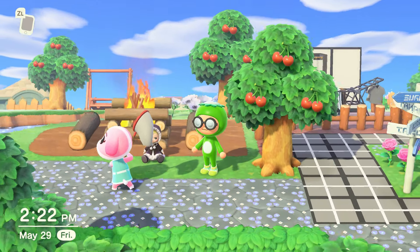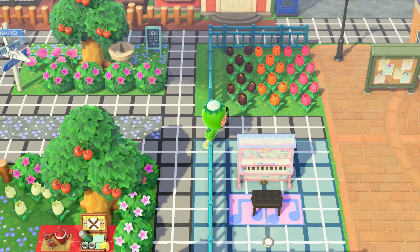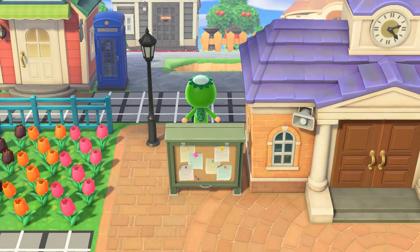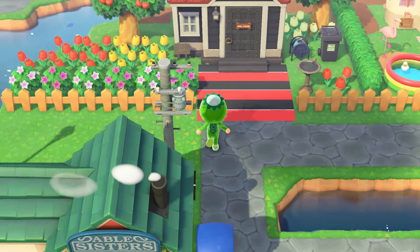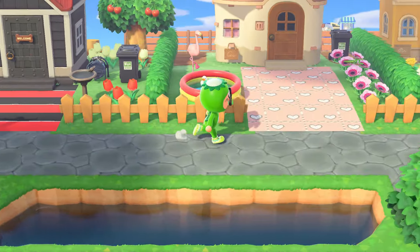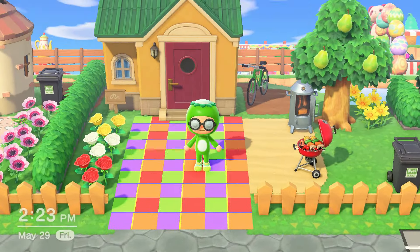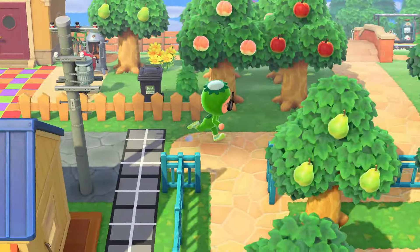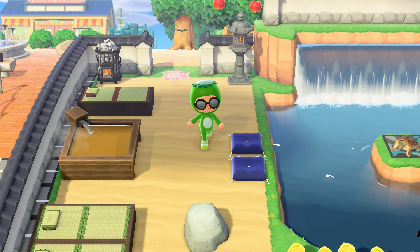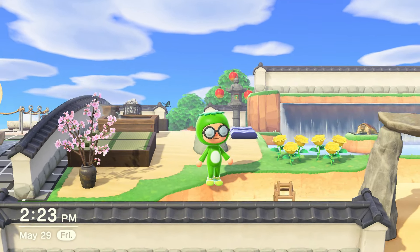We're going to move on to the last three villager homes and you're going to see their cute little custom designs. There's Cookie's house and there's Stitch's house. And we're going to move through the orchard to finally head over to one of my crowd favorites — my outdoor Zen garden. I haven't really touched this since then, it's pretty much been the same. I added another tatami bed, and here is the actual front entrance.